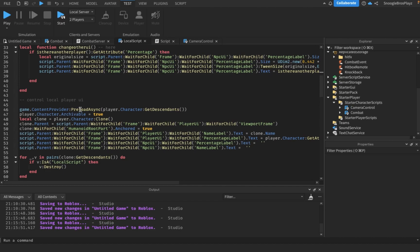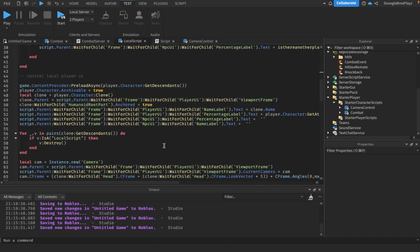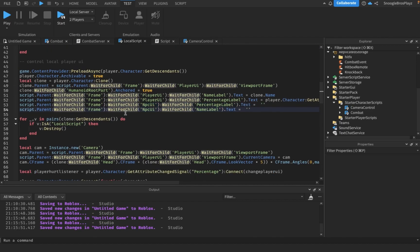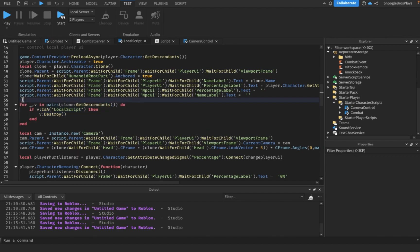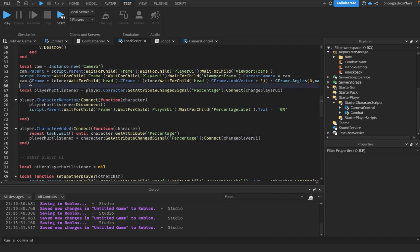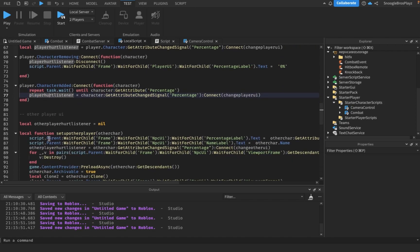Here we clone the player and put them inside the viewport frame. If there isn't another player, the second box will be blank — it deletes all scripts inside the clone. The camera and player hurt listener are set up so that if the player is hurt, it calls 'changePlayerUI'. If the player dies, it disconnects this listener so it stops updating the percentage, and sets the UI to zero percent. When the player respawns, it waits for the percent attribute and sets up the listener again.